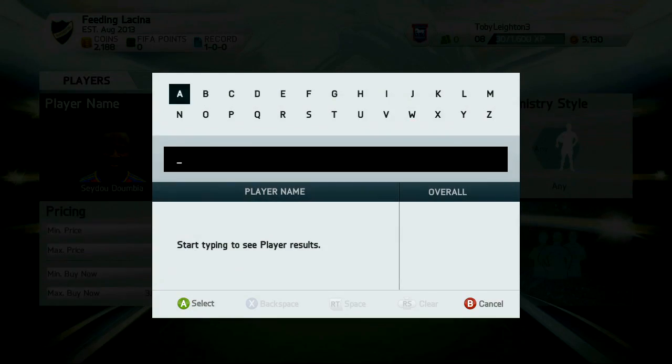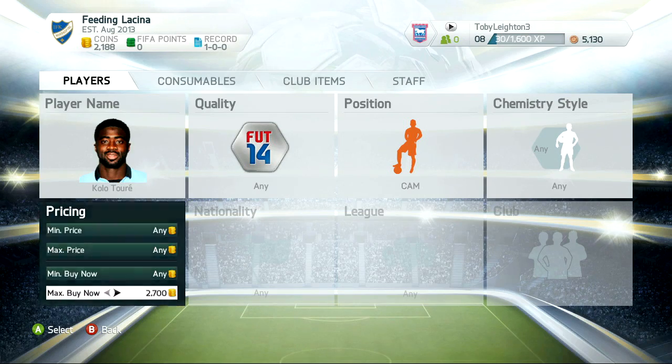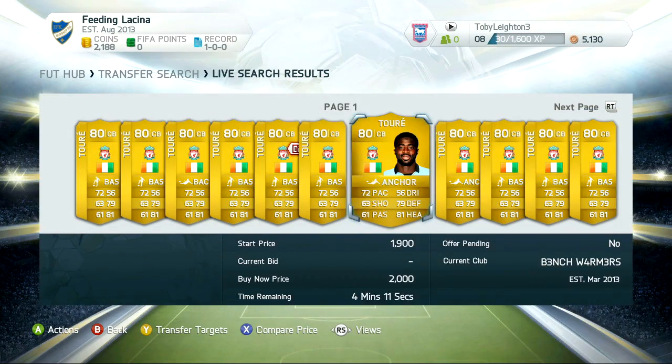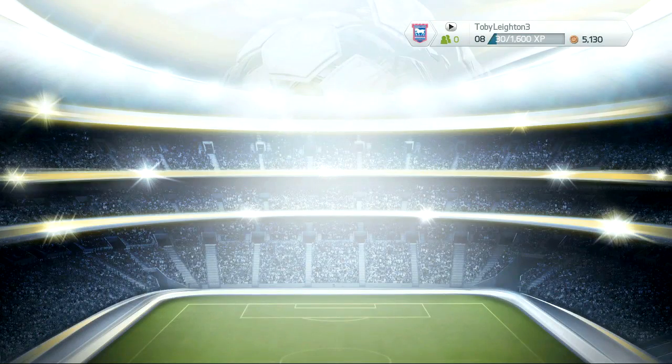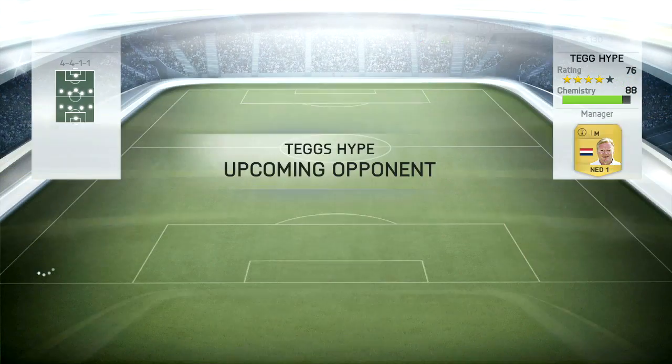Before we get started, if you're looking for any team coins, check the link in the description for fifashop.co.uk and use the discount code TOBY10 for a really awesome 10% discount off all your orders. They've completely revamped their site, made it look really awesome, and there are some crazy deals on their 500k and 1 million packages.